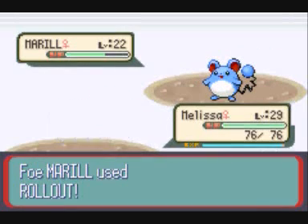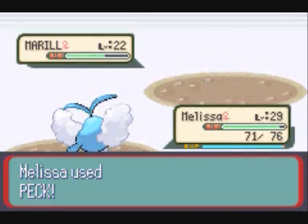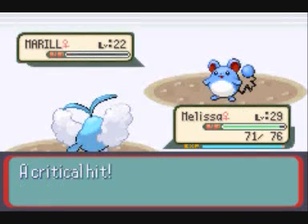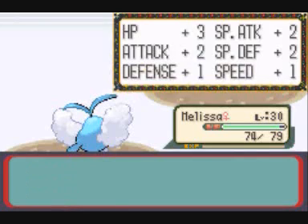We start off with a Beauty that has a Marill, but thankfully Melissa gets a critical hit before the Rollout can get too out of hand.